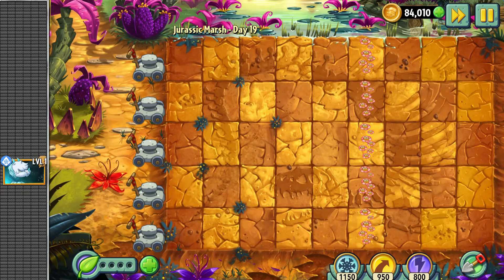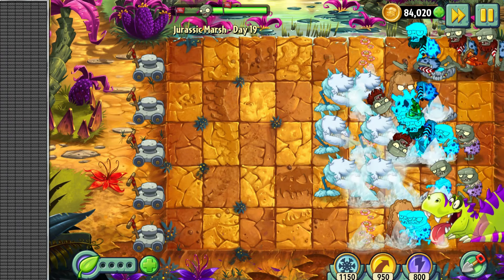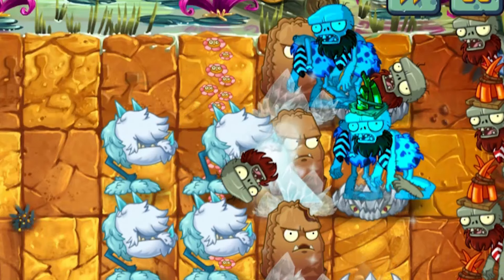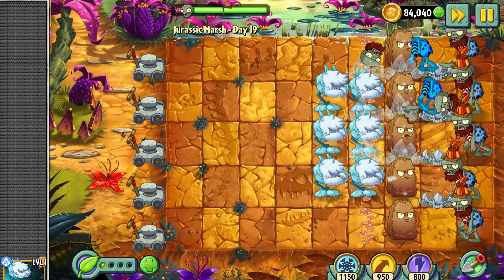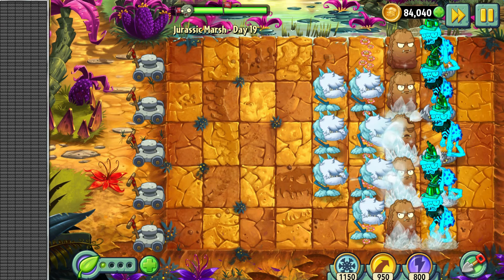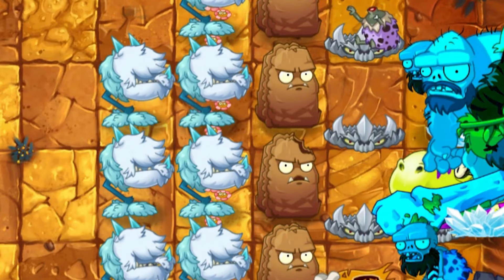Day 19 – What a great chance to use one of the most overpowered plants in the game – the Cold Snapdragon. When I was a kid I liked that plant. Back then, one of my favorite plants in PvZ2 was Snapdragon, and imagine that PopCap created an even better version of it. Sounds cool, but in reality it's an overpowered plant that ruins all the hardness in the game.